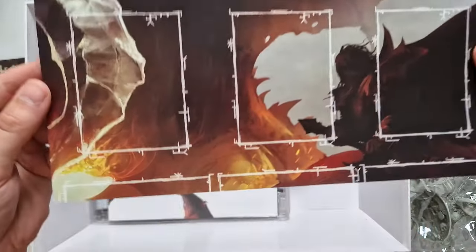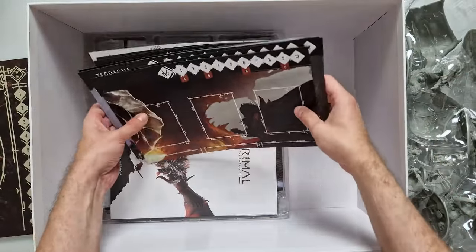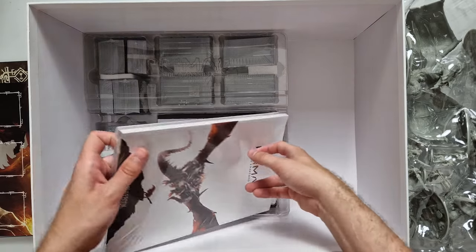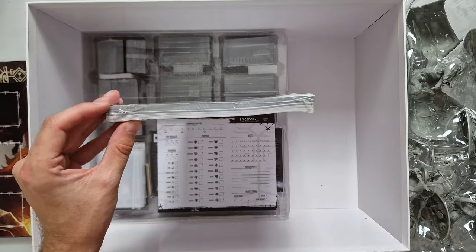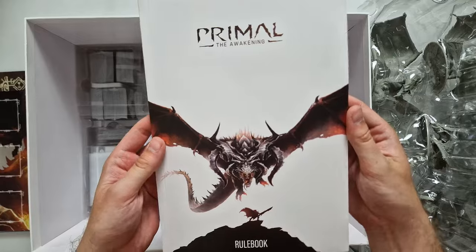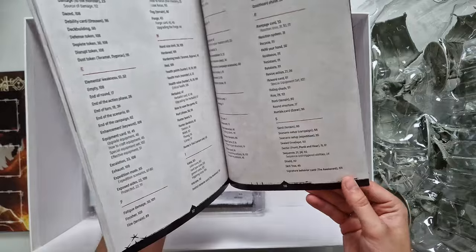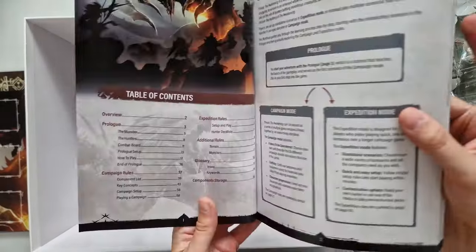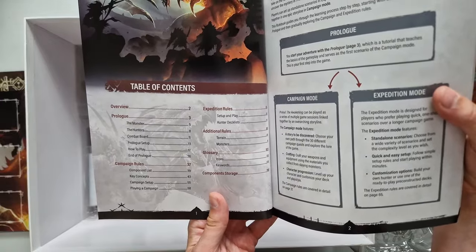Then we have what looks like a generic mat of some sort. All the monster boards and player boards. Then we have the rulebook — or actually two books: the rulebook and the campaign book. The rulebook is 118 pages. The table of contents includes the prologue, campaign rules, expedition rules, additional rules, and a glossary.